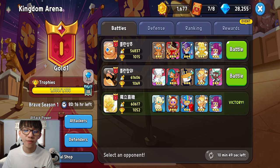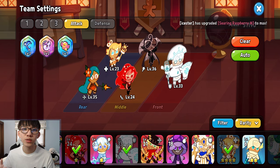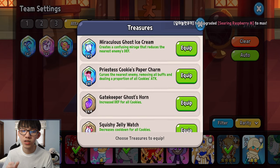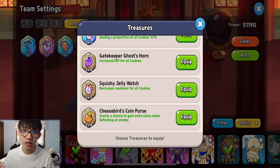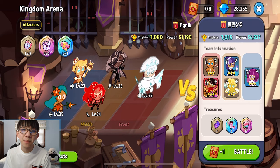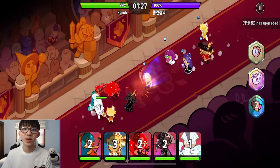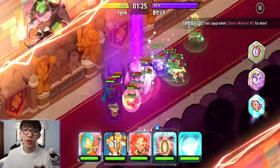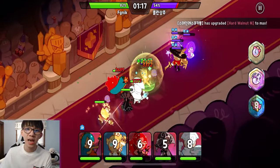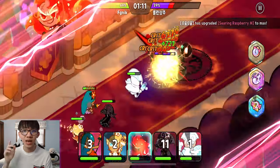A tip I have for arena is that you should go for cooldown reduction. What I've noticed is that whoever pulls off their ultimate first wins the match. So bring the common treasure called Squishy Jelly Watch — everybody has it in the game. It's a common treasure, and it doesn't seem as good as epic or rare treasures, but it's essentially an epic treasure in disguise for arena because it helps you reduce your skill cooldown incredibly fast. So go for cooldown reduction and attack toppings, bring Squishy Jelly Watch, and you should fly through arena.